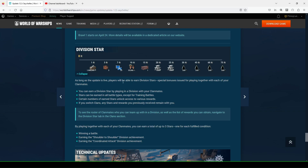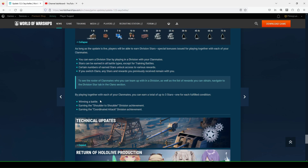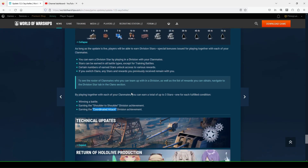Division Stars are back. If you're in a clan, you earn division stars for playing with clanmates and get these rewards: one star gets a million credits; seven stars gets 25 Sierra Mike signals; 15 gets a Distant Voyages Container with a chance at permanent camouflage; plus steel and oil. The criteria are winning a battle — which you can do in co-op — and then earning the Shoulder-to-Shoulder or Coordinated Attack division achievements in random battles, which essentially means killing seven enemy players. You can knock these out by clubbing at low tiers — tier two in particular for coordinated attack, since you get a lot of bots there.